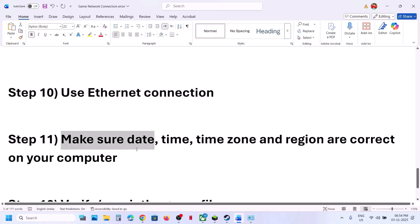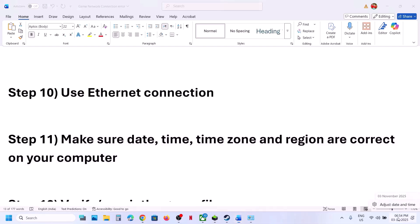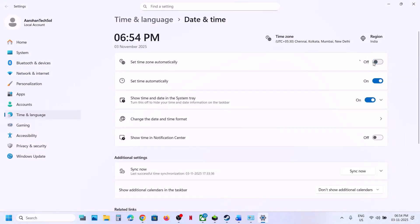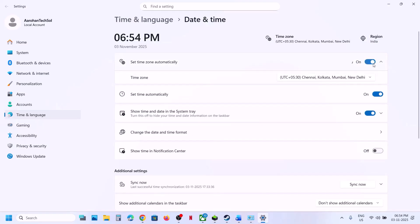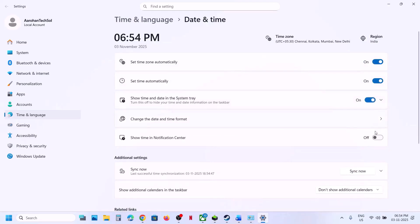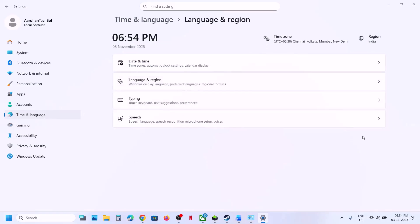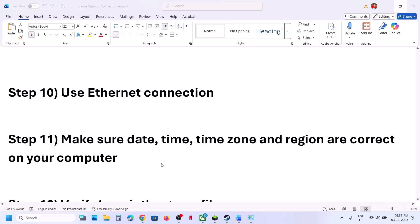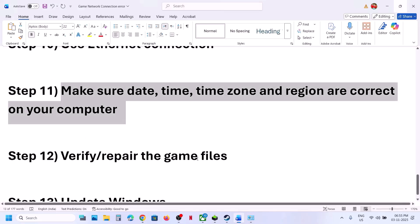Also make sure your date, time, timezone, and region are correct. Right-click the clock, click 'Adjust date and time,' ensure 'Set time zone automatically' and 'Set time automatically' are both on, then click 'Sync now' — this is important. If you receive any error in red, click 'Sync now' multiple times until you see a checkmark. Then go to Language and Region and make sure your country is selected, then relaunch the game.